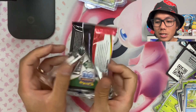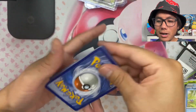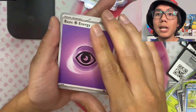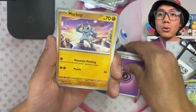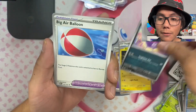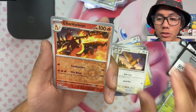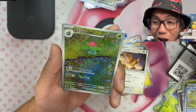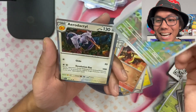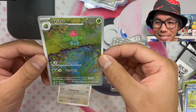Down to the last pack, guys! Come on Daisy, come on Mew — let's get last pack magic! Let's do fire, psychic — might be the Mew! Machop, Porygon, Electabuzz, Koffing, Mareep, Primeape, Fearow, reverse holo Charmeleon, we got an Ivysaur, and in the back — Aerodactyl holo! Last pack magic — we got an Ivysaur, I believe it's the special illustration one!